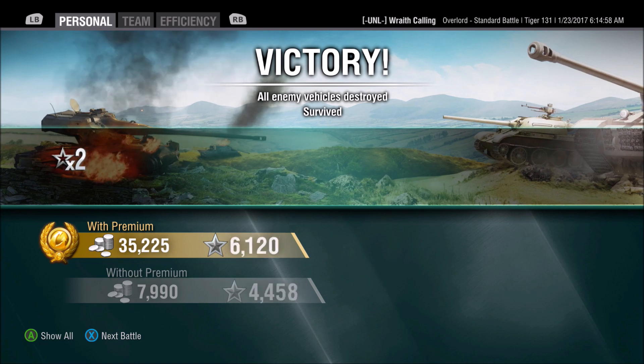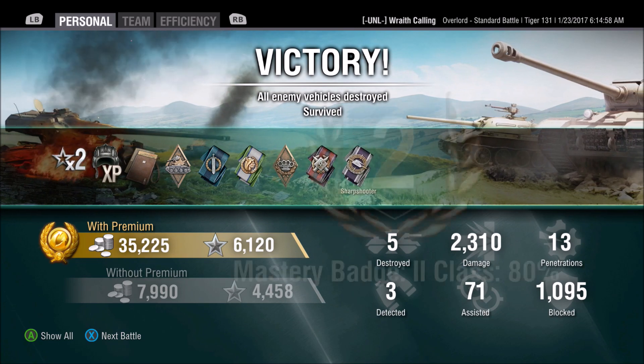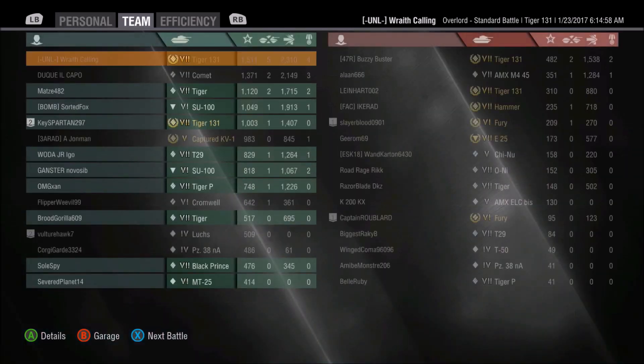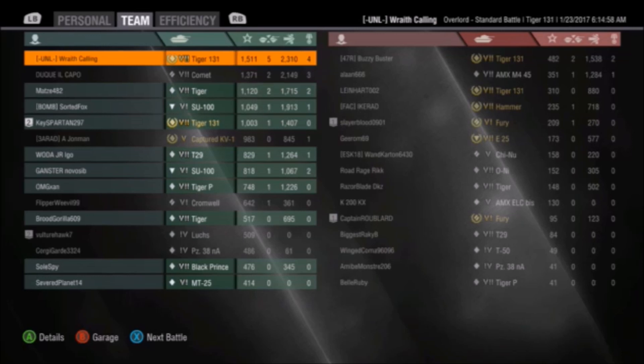I was running a times 2 XP boost in the background. That's my very first game in the Tiger 131. I'm looking at 2,300 damage, 5 kills, and 1,000 blocked. If you watch the game, I did side scrape like you're supposed to and angle the armor. Done with 1,500 base XP and 5 kills — not too bad for my first time out. It's not a tank I'm unfamiliar with, very similar playstyle. Angle when you can, still very mobile in a straight line, fairly agile side to side. If you're a collector, this is definitely something to pick up. The big bundle is actually not a horrible deal for a change. Overall guys, I do like the Tiger 131. Thanks for watching, and as always, keep your powder dry.